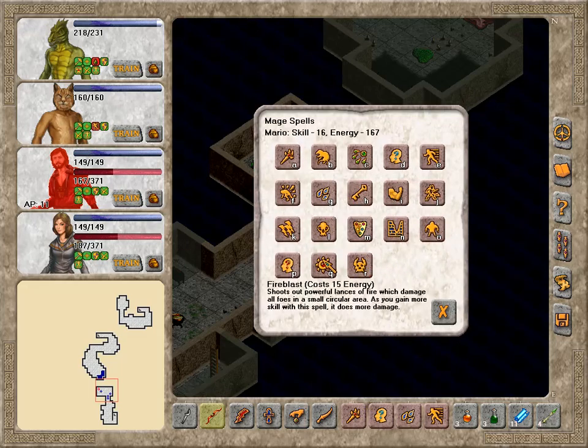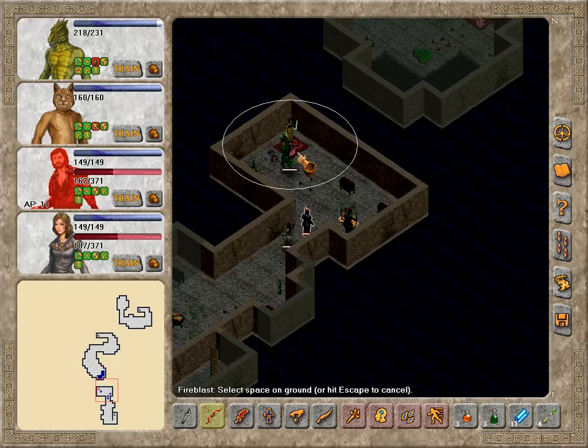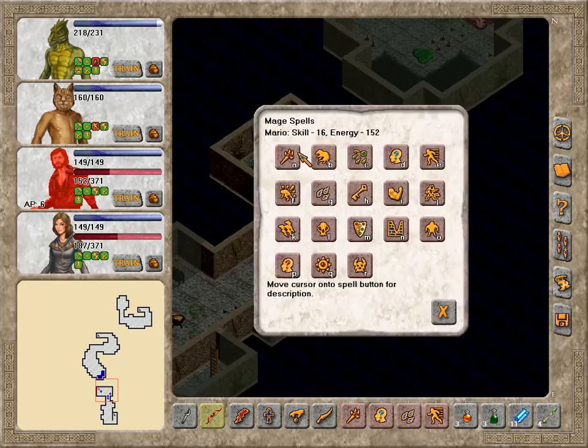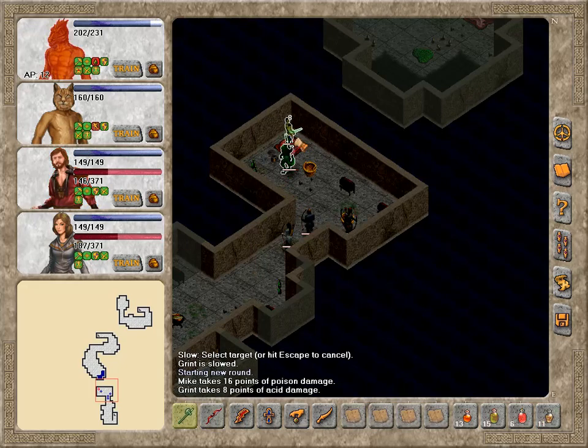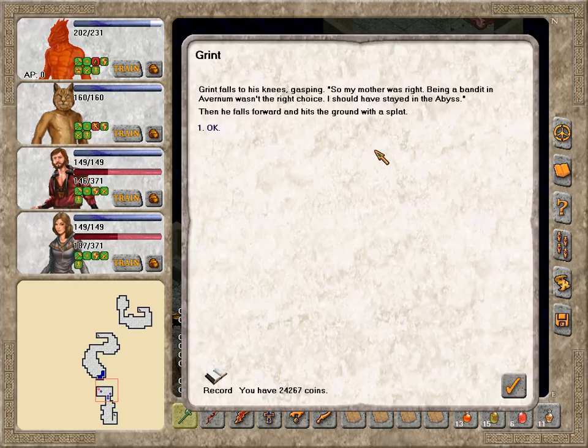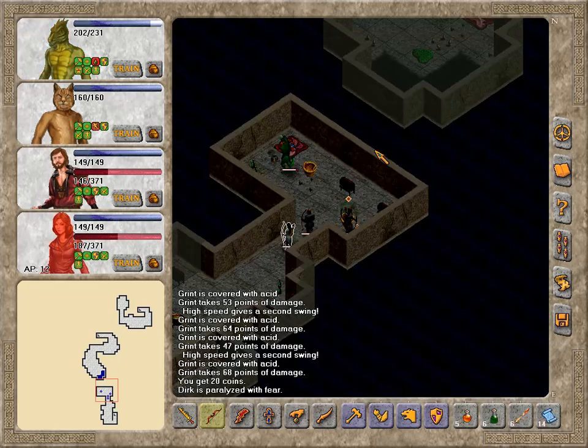Applying the attack buff in preparation for when this guy is finally actually attackable again. It's really unfortunate that there's no way to tell how long this stupid protection is going to last, and no way to remove it. Casting slow multiple times — there we go. Grint falls to his knees, gasping: So my mother was right. Being a bandit in Avernum wasn't the right choice. I should have stayed in the Abyss. Then he falls forward and hits the ground with a splat.